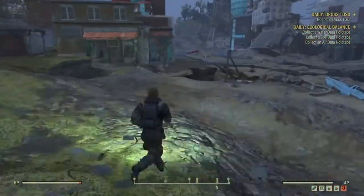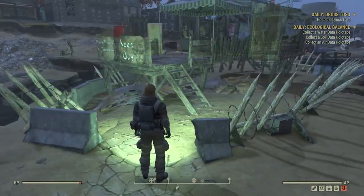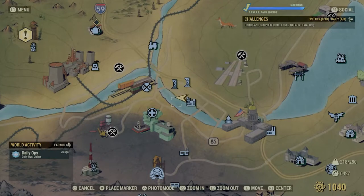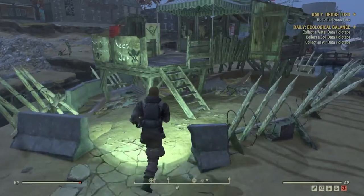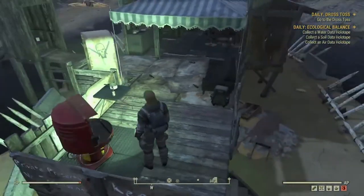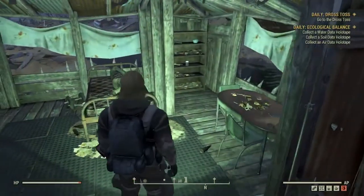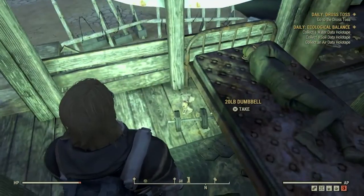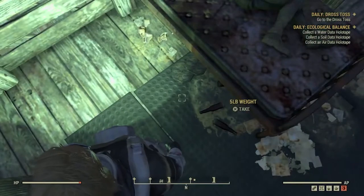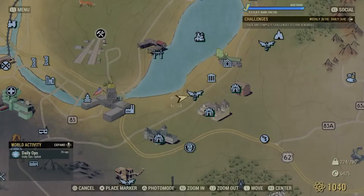Heading north towards Charleston, right here at the river — or what was the river — we're going to find Nash's little hideout. This is not a huge haul, but we're close by and I can run over here in just a second and get some lead and steel. He tends to have a lot of Chems here too, so if you're into Chems this is a good place to stop.